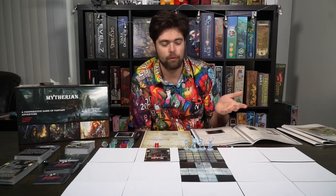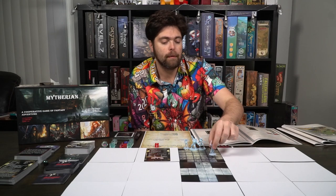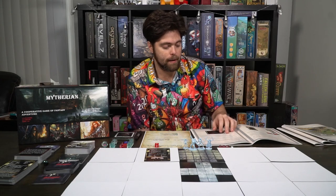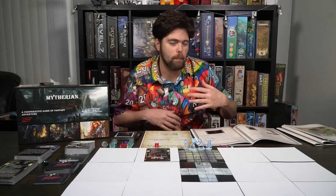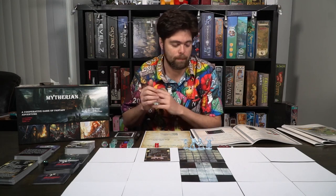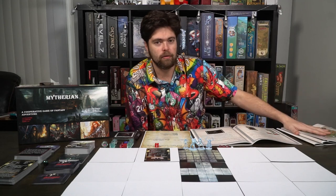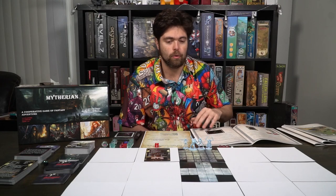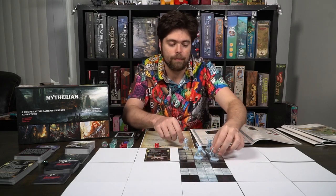During movement you're generally going to have about three to four movement, and you'll move your character a number of spaces along the grid. Instead of moving, you can also choose to search — you can search for open areas or hidden passages from one space to another if you can't get somewhere normally. You can also search for items, and there's a grid in one of the booklets that explains what you find based on your roll. Once all heroes have acted, you go to the next phase.